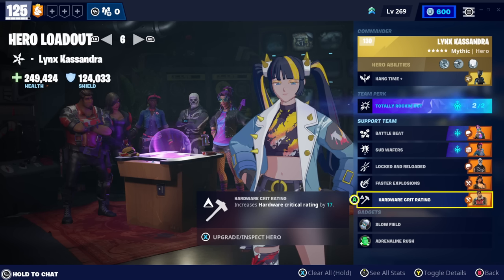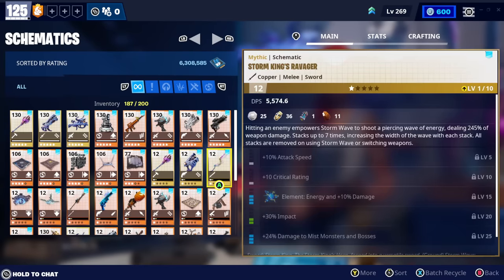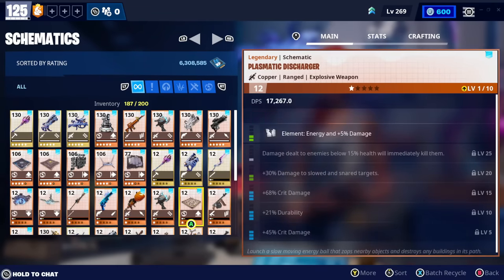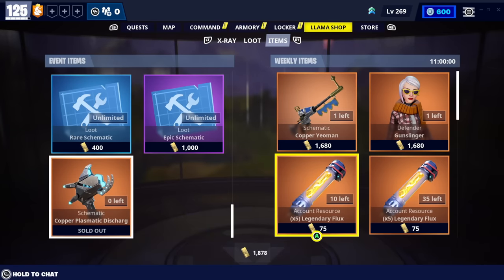These two launchers get a massive buff as well as the mythic launcher for taking down crystals. Hardware Crit Rating because on the horn we want to be hitting crits - the more damage the better. I go with a triple crit damage build on the Storm King's Fury; some people might play with one crit rating but I like three crit damage to really smack him. Now I can already hear you saying you don't have the mythic schematics - don't worry, I will pin a comment linking the Storm King's budget build which showcases weapons you can use to defeat the MSK that you can get from the Collection Book for just Flux.